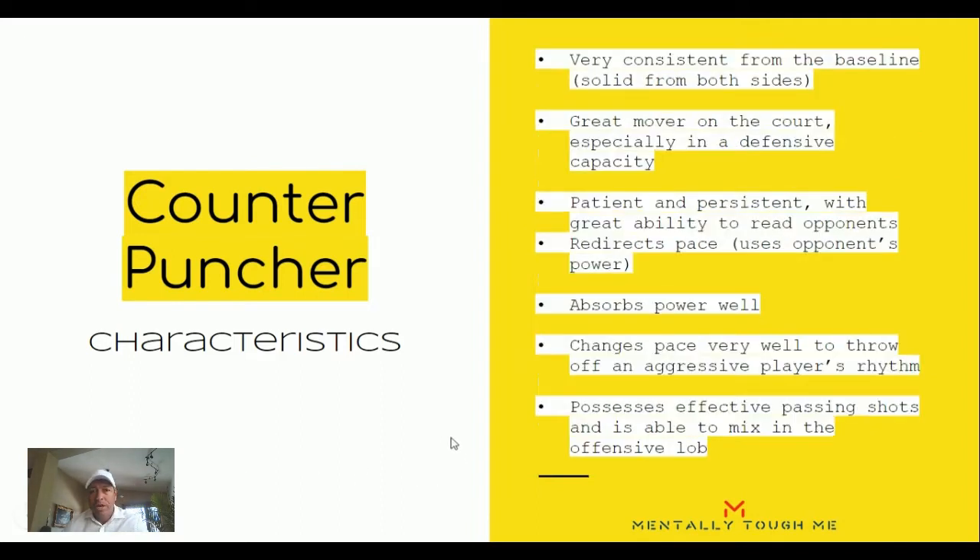Counter-punchers are very consistent from the baseline, solid on both sides — you won't see a weak backhand or a really big forehand; generally they're fairly similar in skill. They're obviously very good movers: if you want to wait for someone else to attack and then counter, you need good eyes, good hands, and the ability to read the situation. They're patient and persistent, and very good at redirecting pace and absorbing power — taking an 80 mph ball and sending it back deep at 40 mph, making you generate all the work with your legs.